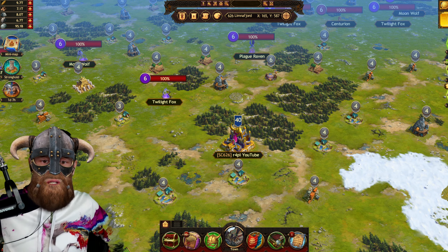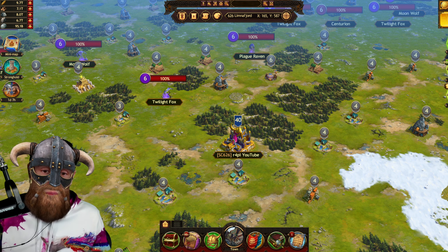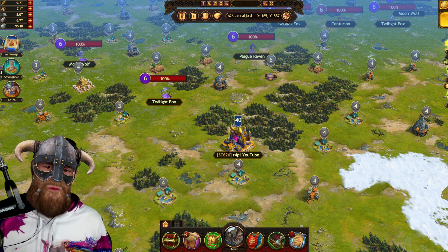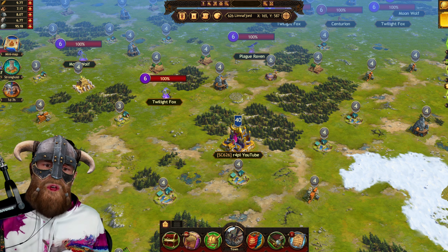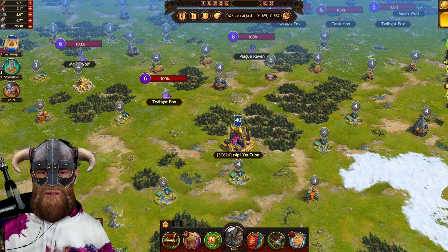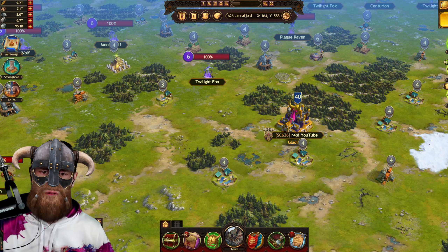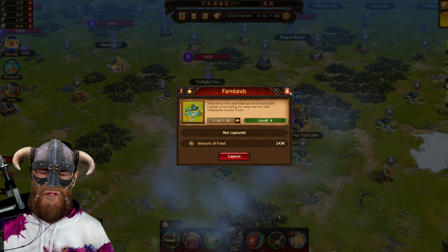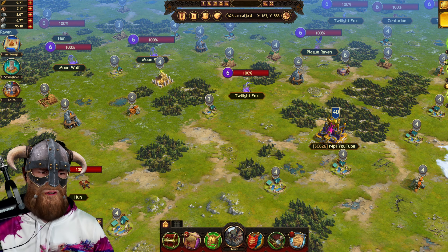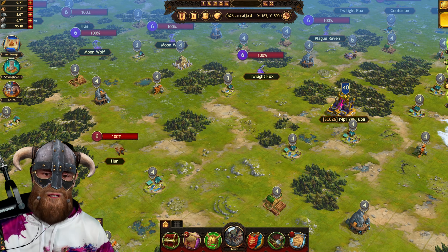The next location I'd like to talk about are resource locations. You can collect a certain amount of resources from these locations — all the basic game resources and even gold. A level marker above the location shows its level, and the higher the level the more resources there are and the faster they can be yielded. For example, we have a level 4 farm with 189,000 resources and a level 3 farm with 35,000. The higher the farm level, the more resources it has and the faster it gets yielded.